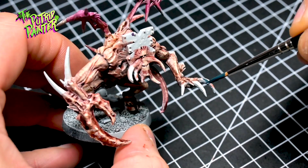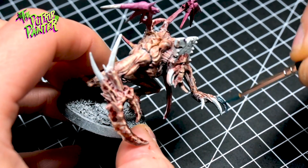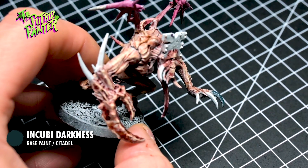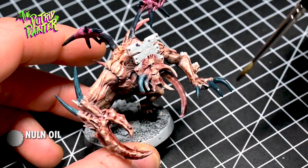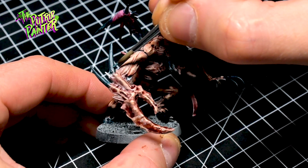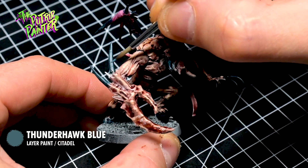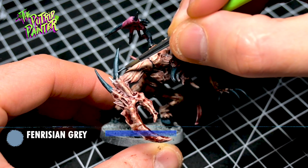For variety I am adding different colored bones to the models. The dark bones are base coated with Incubi Darkness, shaded with Nuln Oil, and given two highlights. The first highlight is Thunderhawk Blue and the second highlight is Virizian Gray.